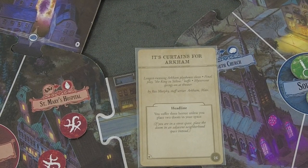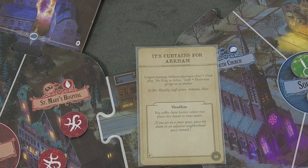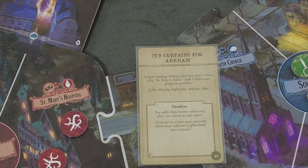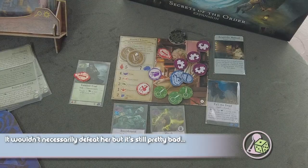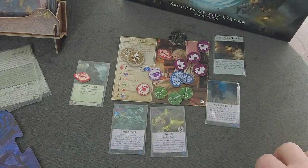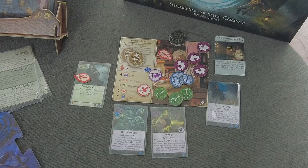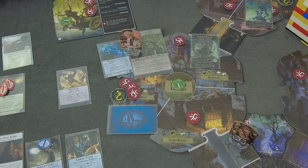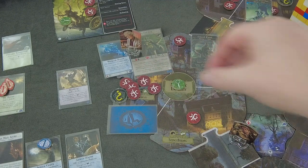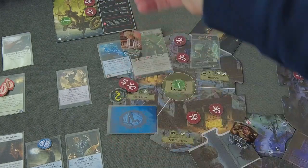It's Curtains for Arkham - Longest Running Arkham Playhouse Closes, Final Play: The King in Yellow. You suffer two horror placed in your space. I think we cannot suffer two horror - this would basically kill us. We don't have any spells to prevent that. I definitely do not want her dead - I was having so many plans with her. So I guess there is no alternative - we're adding two. Now the outbreak kicks in, which means we're removing three doom from the space and adding one to here. One goes to the scenario sheet, which now is three.